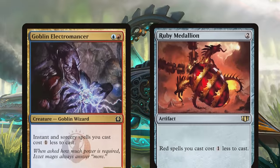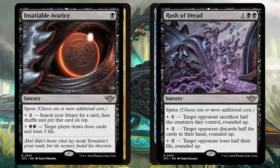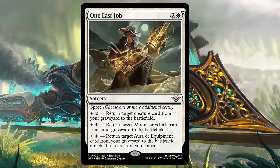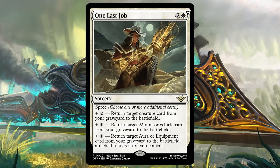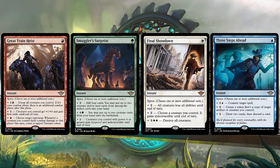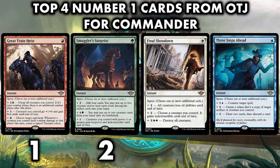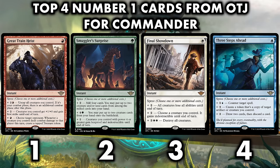Not all Spree rares are created equal — the black ones are a little too expensive and not flexible enough to make a huge impact in Commander, and One Last Job is also too expensive and inflexible to be more than a role player in artifact and enchantment decks. While all four of these are the best new cards for Commander, if I really had to rank them: Great Train Heist first, followed by Smuggler's Surprise, then Final Showdown, and lastly Three Steps Ahead. But all four deserve a place at number one from Thunder Junction.